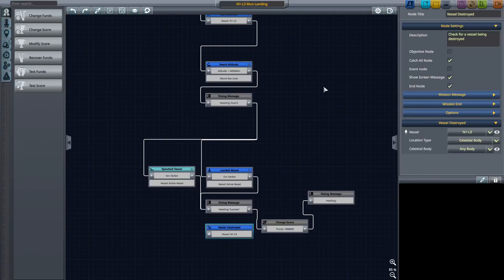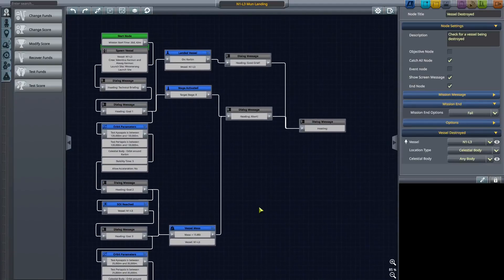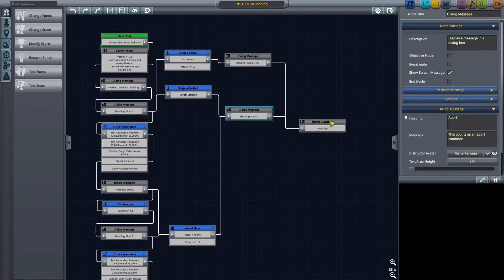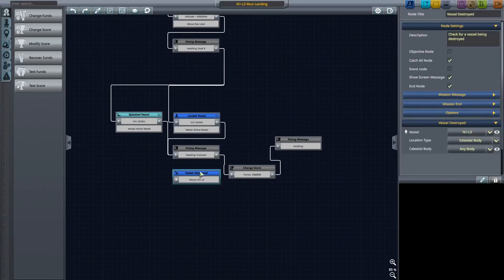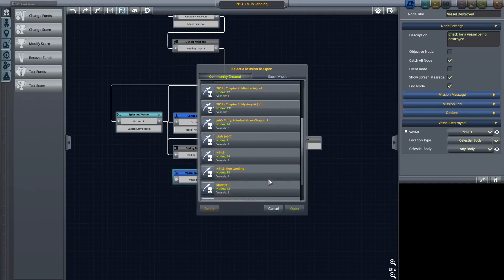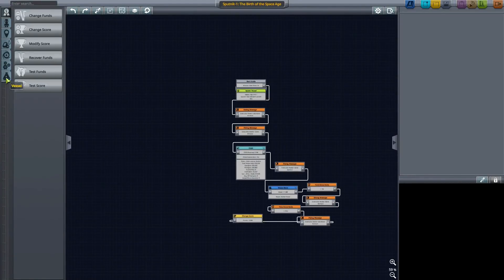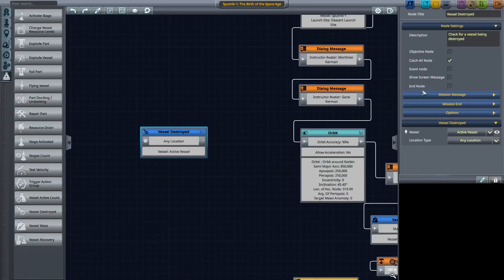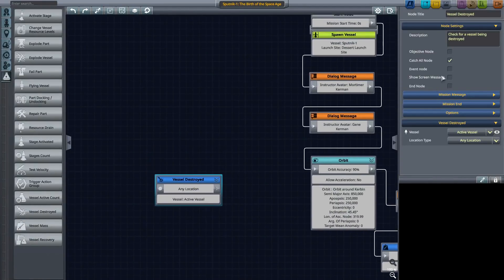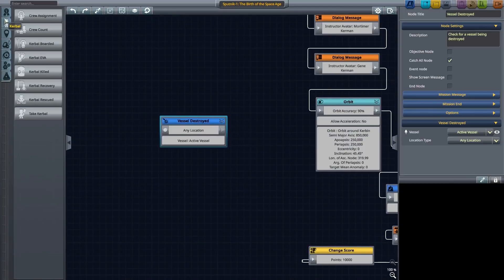Vessel destroyed — so that will just be a fail. I think there's a message — no, there's no message with that, but I think there's one up here. Dialog abort and then there's an end node. So I think maybe I'll do that similar type of thing, but I won't make this the end node. I want to put a message up first, so let's see if I can do that correctly. Sputnik 1, birth of the Space Age — we'll just have a sort of loose catch-all node here. Vessel destroyed, let me just find that. This will be the active vessel, doesn't have to be too fancy. Catch-all node, we're not going to show a screen message — we will just have a dialogue coming up from that.